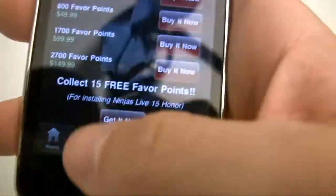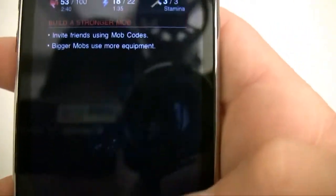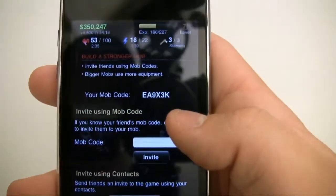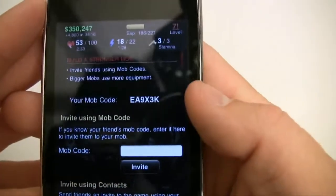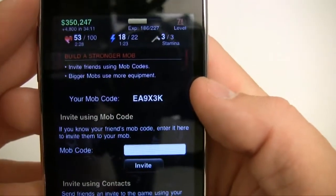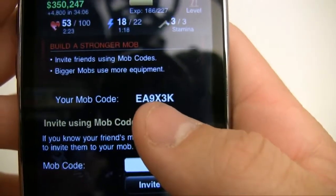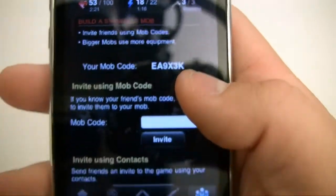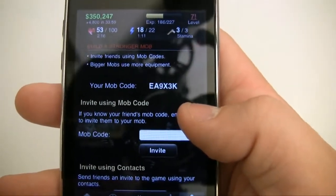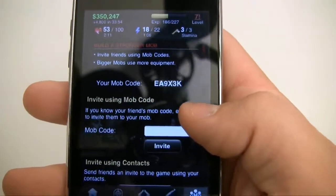The last thing I want to tell you about is Recruit. Like I said, fighting heavily depends on how many people you have in your mob — and these aren't made-up people, these are actual players like me and you. So if you want to join my mob, enter this code right here: EA9X3K. We can build our mob and as a mob, everyone watching this YouTube tutorial will be harder to beat in fights.